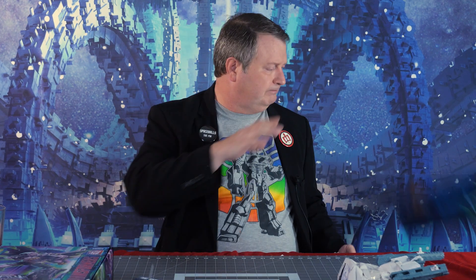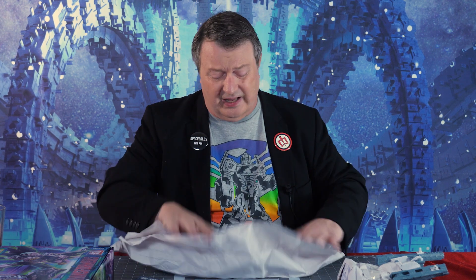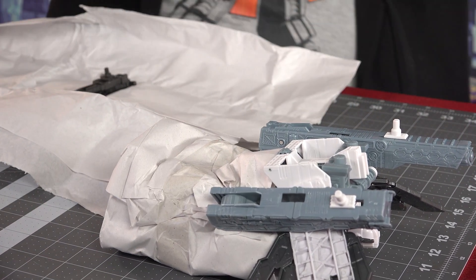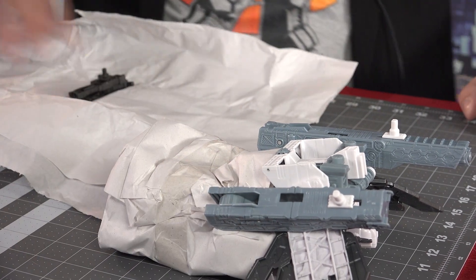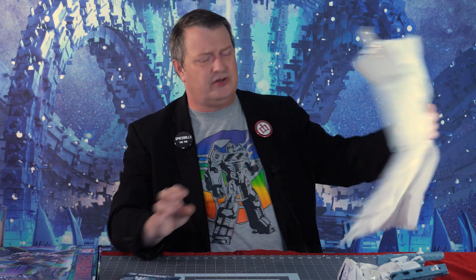In here we have accessories, I'm guessing, because it's never what I want. We have a gun. We have these pieces which I don't know what they do yet. We have these pieces which have wheels on them, which I imagine I attach at some point. And we have these other two guns. Not sure if this was a different Optimus Prime or an Ultra Magnus.